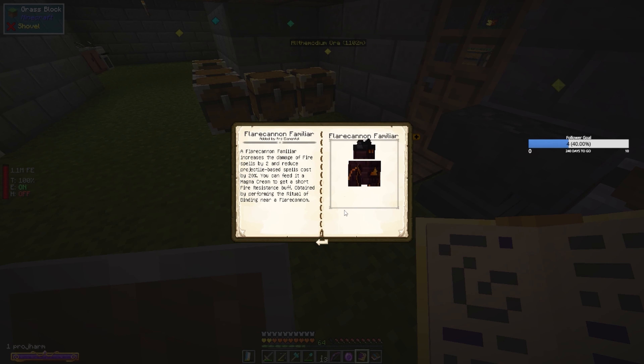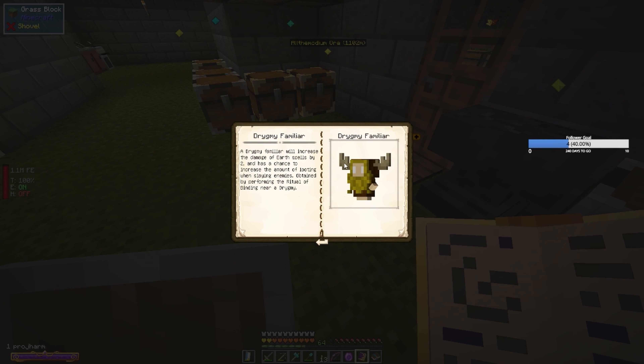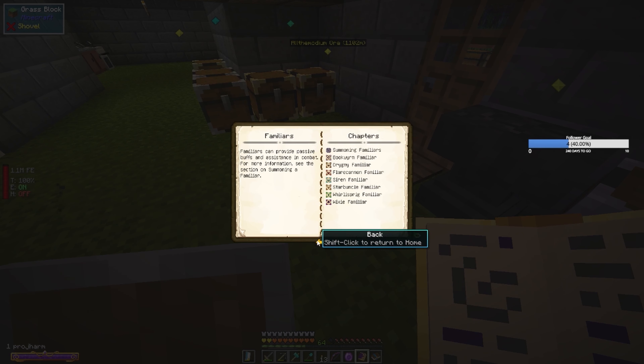Magma Cream and you get a small fire resistance buff. Oh, I've seen these things — let's see what these do. Increase the amount of looting when slaying enemies, obtained by performing that ritual. A Bookworm increases any spell damage by one, obtained by performing the ritual. Oh — and that's just the book.